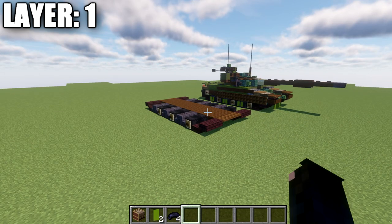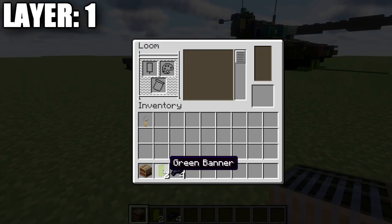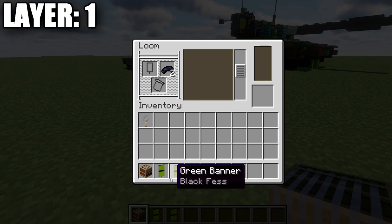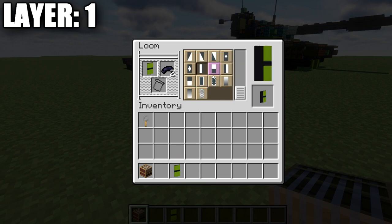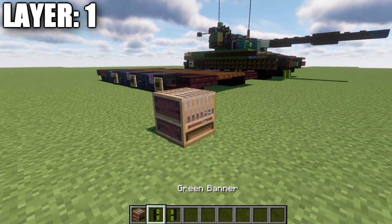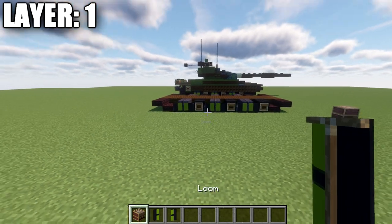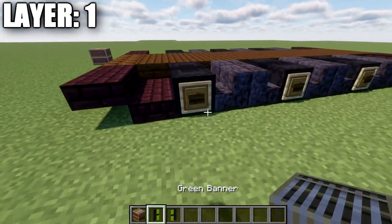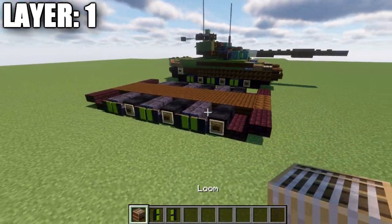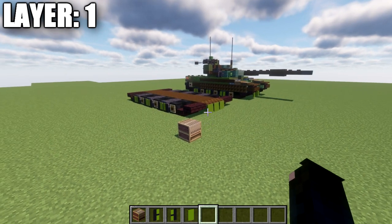For the wheel banners, you'll need two green banners and four black dye. In the loom, place your green banner with black dye and add a horizontal line through the center for both banners. Then place each banner back in the loom and split it in half vertically — black on the left for one banner, black on the right for the other. Place these banners on the polished blackstone stairs with the green portions facing each other to help create wheel spacing. Finally, place three green banners across the front of the build on those dark oak trapdoors. That wraps up layer one.